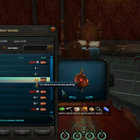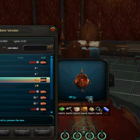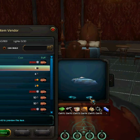A Chua bed — aww, they've got a little crib for Chuas. That's so funny. It's got the baby thing above it. That's pretty funny. I like that. That's a good one, Wildstar Devs — that's pretty cool.